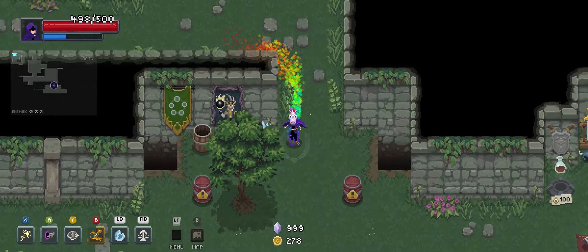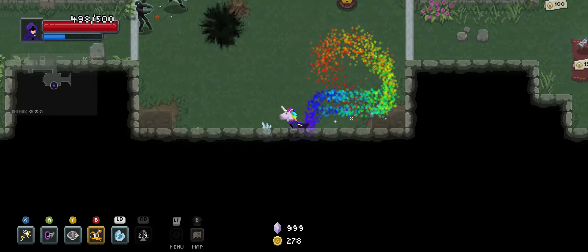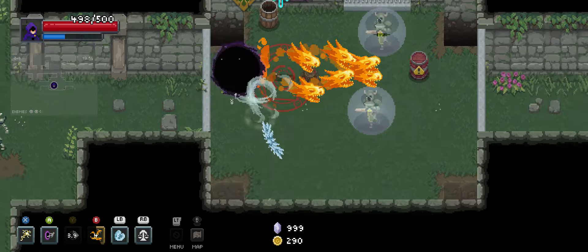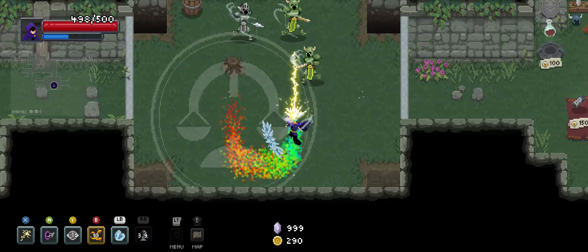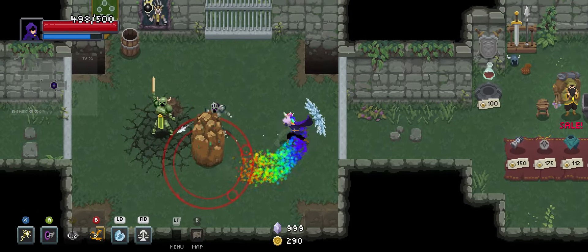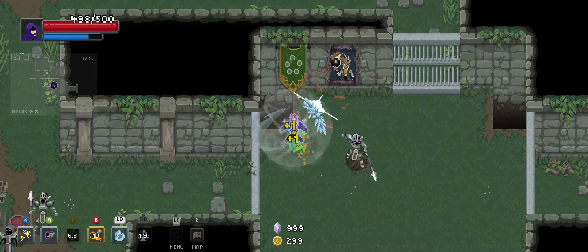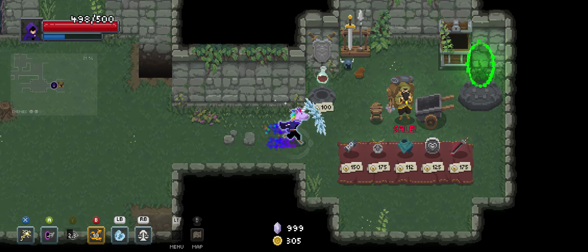So, Scales of Babylon — when you use that, you create just a big damaging bubble, and it increases your movement speed for a little while based on how many enemies you hit with it. If you ever wanted to just see pure ridiculousness, that's how you do it. Plus it slows them down, so you're basically stealing their speed. That makes a good area of effect spell — I have very few negative things to say about that.